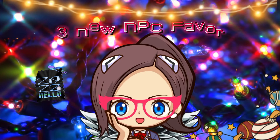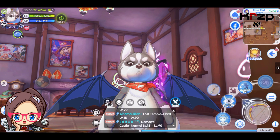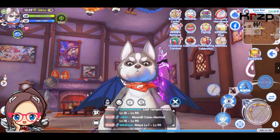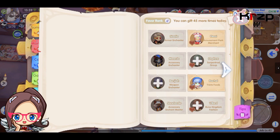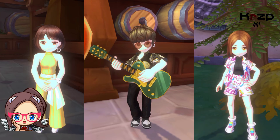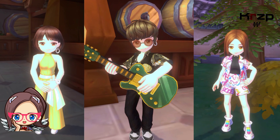Now back to our topic for today, which is our newfound NPC favors. In order to find the information we need about these new NPCs, we gotta hit the books. Once you log on to ROX, look at the top right of the screen and click on the pouring icon. Then open up your academy handbook and turn to the NPC page. This is where you can find info on all your favorite NPCs, check out which ones you've received favors from, and which you have yet to complete.